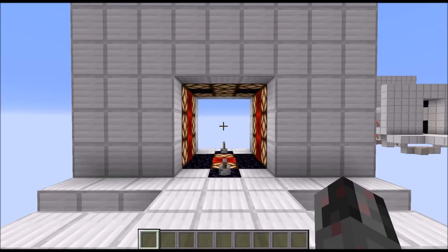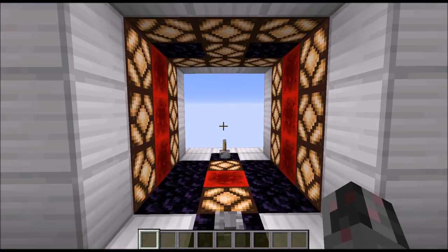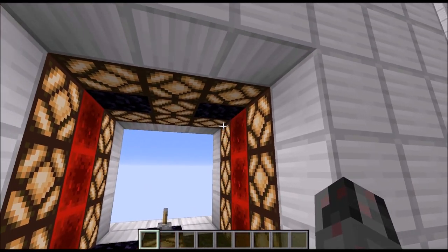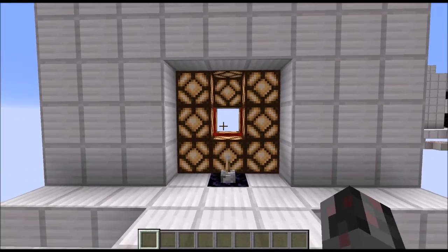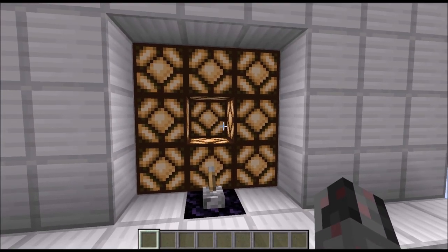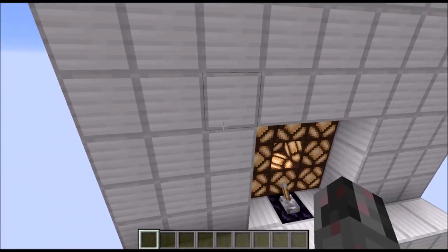Hello everybody, my name is Walter and today I want to show you something a bit special — my all-lamps 3x3 double wood door, which you can see right here. As you can see, at the moment we have this 3x3 tunnel that is lit up quite a bit with two levers. If I flick any of those levers, this door closes and now I have a 3x3 double wood door with the complete door face made out of lit lamps.